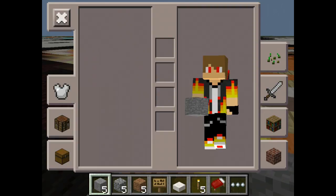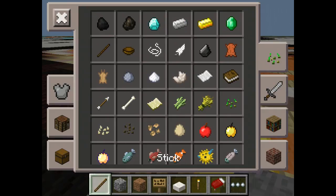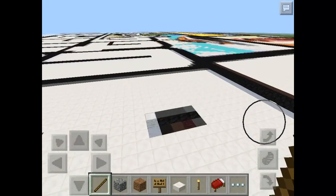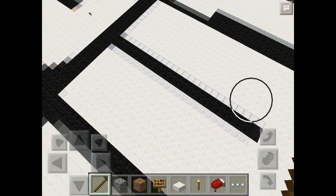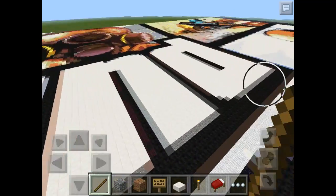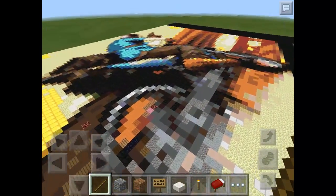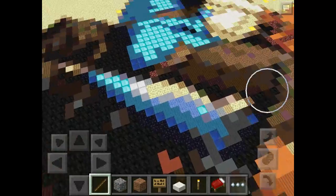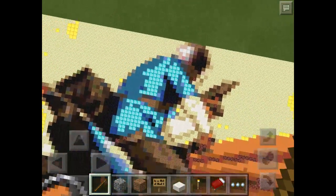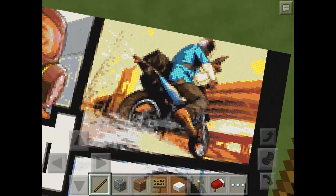I didn't tell you in the last episode, but this is what was new about the update — it's pretty cool. You can craft in creative mode and all that, and the only reason I got a stick was so I don't place any blocks down. But yeah, look over here — how random are all of these blocks? But then when you go up, it looks really cool; it just gives it that really cool special effect.